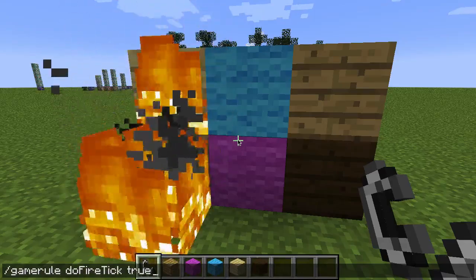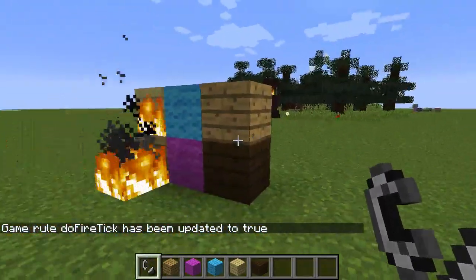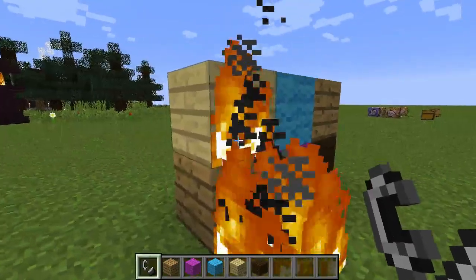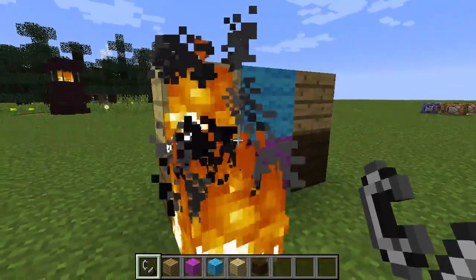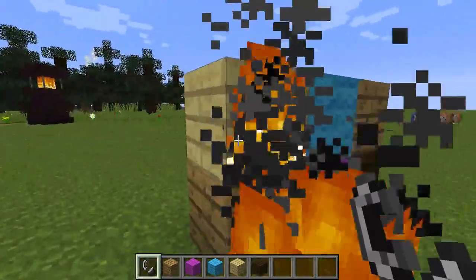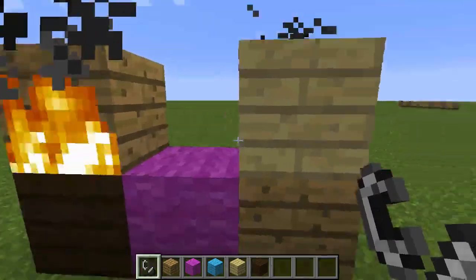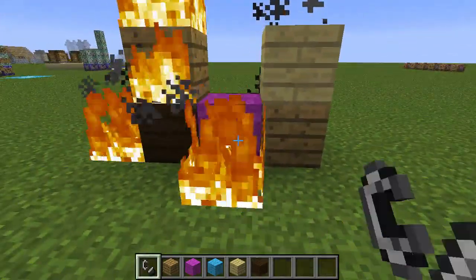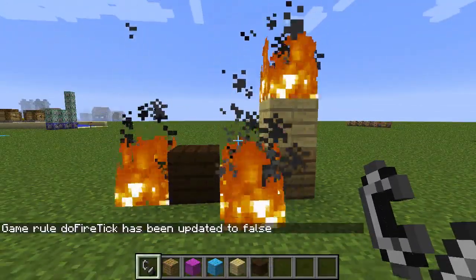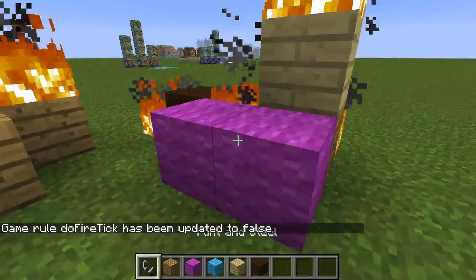So if you set doFireTick to true, these blocks will in fact start burning up — the fire will spread and pretty much take out everything nearby. So if you have a fireplace in one of your houses and the fire is really close to some wood blocks, you can change this game rule and have a fireplace without burning your house down. The wood has a longer burn time, but the wool catches quickly. So let's go ahead and reset it back to false — now we can put as many of these down and put them on fire, and the fire will never spread.